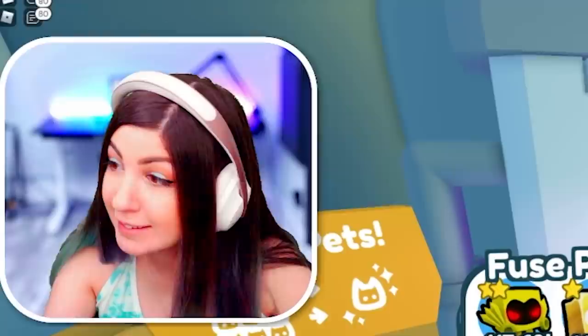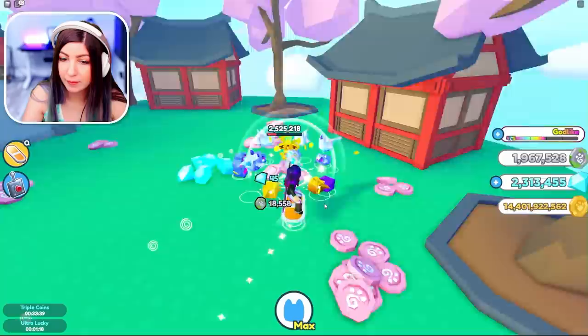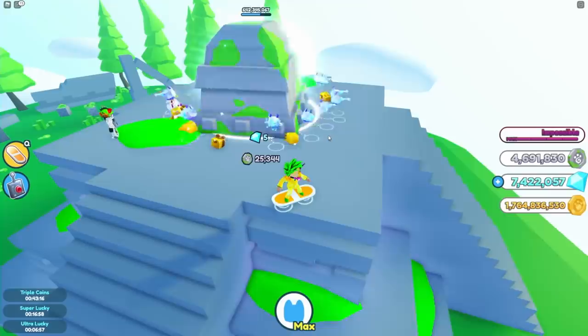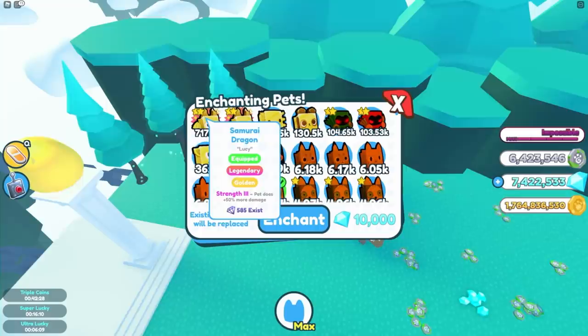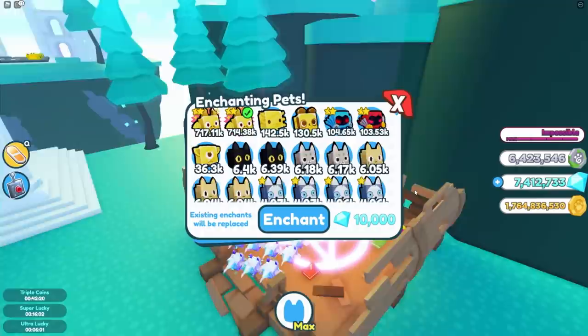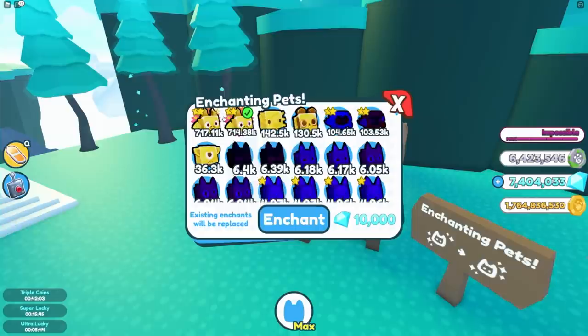Again! Another one. I got strength two. Can you enchant something more than once if you don't like the enchantment? I'm assuming you can — it just replaces it. So I'm going to go ahead and enchant these two pets. I'll start with strength one, which is even weaker. Strength three — let's see what we get. Strength two. Is it just going to keep going up? I thought it would be random. Agility one — I don't want that.